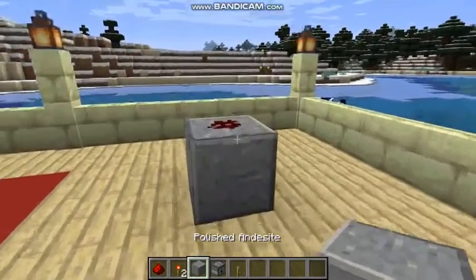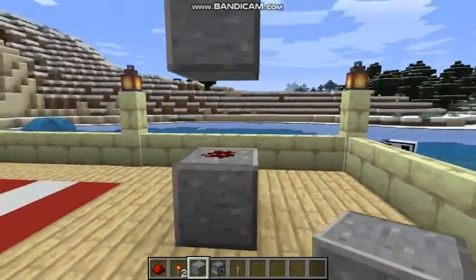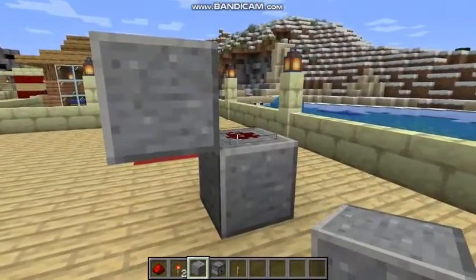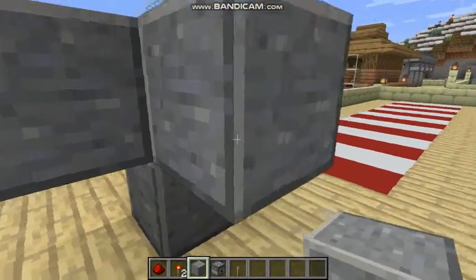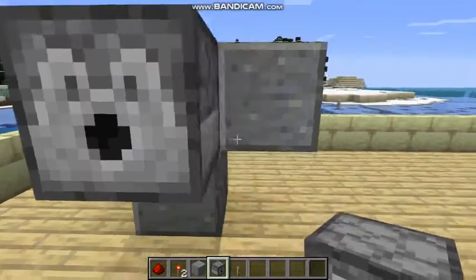Now get the blocks you have chosen and place them around the three sides of that redstone dust. When you're done with that, get your dispensers and place them as I do.